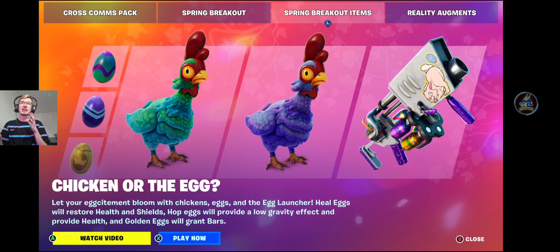Chicken or the egg? Let your excitement bloom with chickens, eggs and the egg launcher. Heel eggs will restore health and shields, hop eggs will provide a low gravity effect and provide health, and golden eggs will grant bars. We've got these weird types of chicken — they literally now lay eggs. We're going to watch the video, and then I will get into talking about it. I'm also going to mention the week three quests in this video, just to help you guys out a little bit.